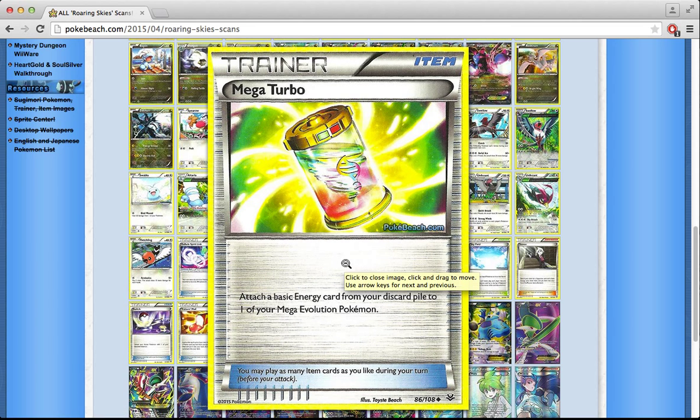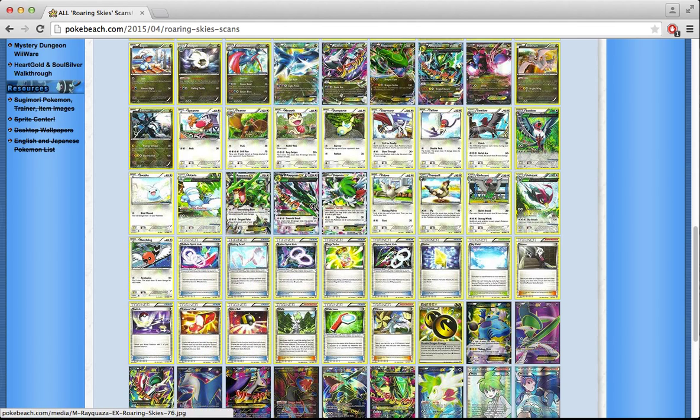Mega Turbo charges up any Mega Evolution Pokémon — so you can charge up Mega Manectric or Mega Lucario. Maybe this makes Mega Lucario playable. And Mega Absol is coming later this year, so Mega Turbo will see play there too. This is my pick for the second best card in the set. So my top three are: Shaymin EX first, Mega Turbo second, and Mega Rayquaza EX third.